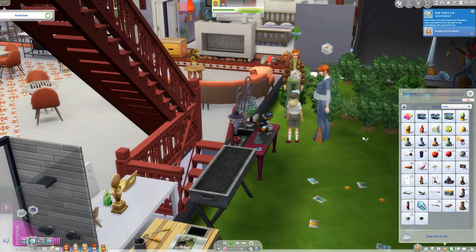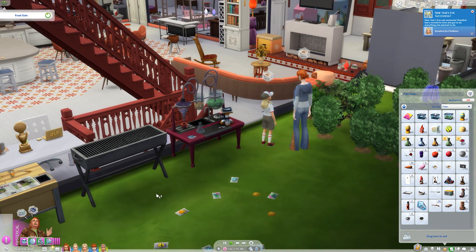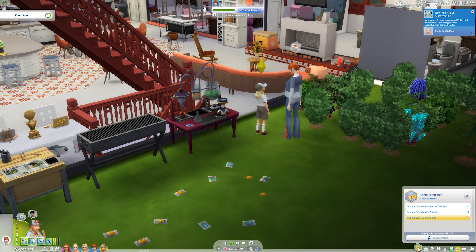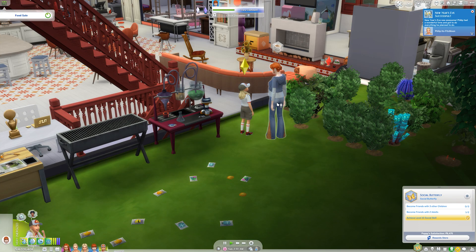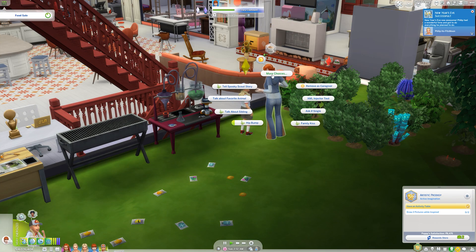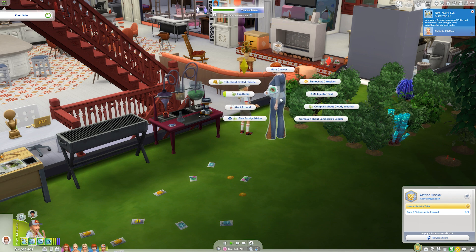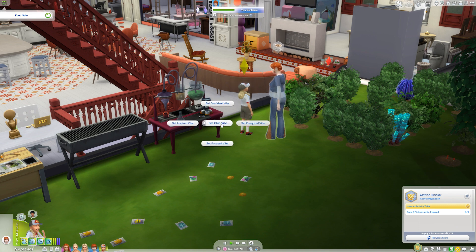Can you stop talking? Okay, she's going to calm down. And then Poppy, I think we need you to be inspired. I was trying to get her to make friends with the ghost, but the ghost disappeared. Let's try and set a club vibe — actually, let's rally the troops. She's a bit hungry. And then let's set that club vibe I mentioned. We're going to set an inspired vibe.